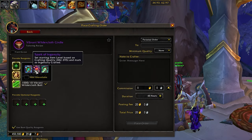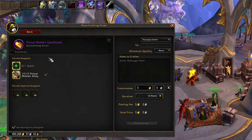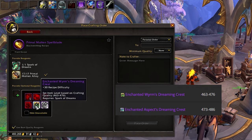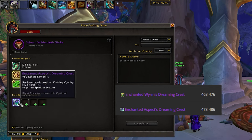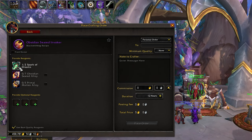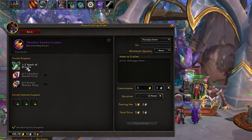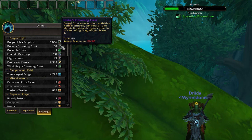If you provide only the spark, then it will be 450 to 463 depending on its overall quality. But it's best to save your spark and enhance the piece further by incorporating crests. The Wyrm's crest elevates it from 463 to 476, while the Aspect's crest achieves levels from 473 to 486 — very powerful. Keep in mind that crafting weapons requires 2 sparks instead of 1, translating to approximately a month's effort. So it's crucial to be strategic about the items you choose to craft, considering the sparks don't come in as quickly. Crests also have a weekly cap of 90 per week, which keeps increasing every week.